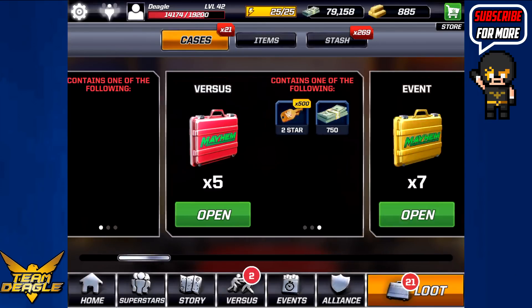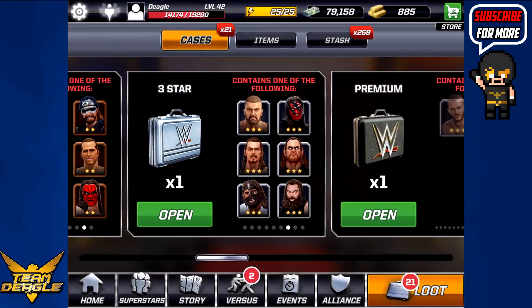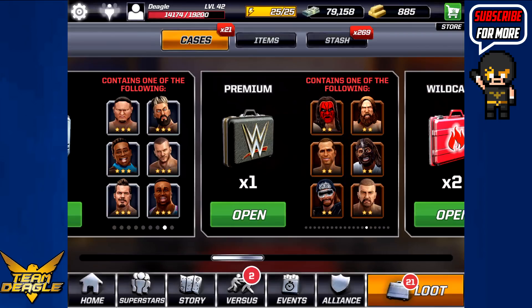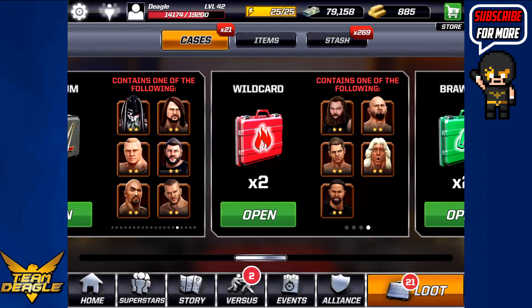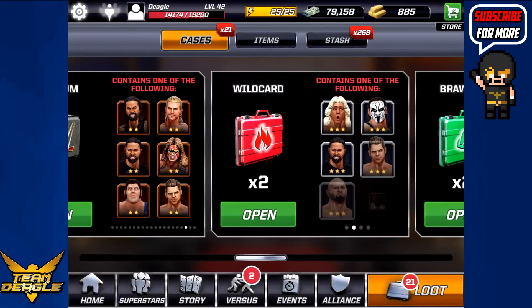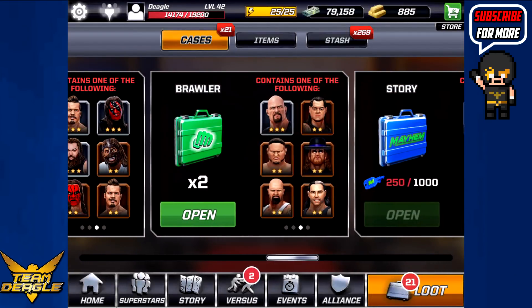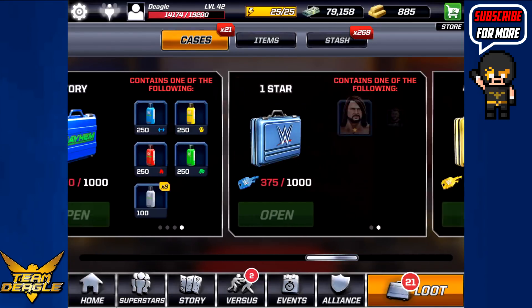The daily one, okay; the versus one, okay; the event one, okay; two-star one, and I got a three-star one. On top of that, I got a premium one, and this is where the really good stuff comes in — I've got a wildcard one. This was part of a daily offer, and I went ahead and got two of them. There's potential to get a four-star out of this, same with the premium. And I've got two brawler ones, also part of a daily offer — got two of those. So that's just what I currently got.